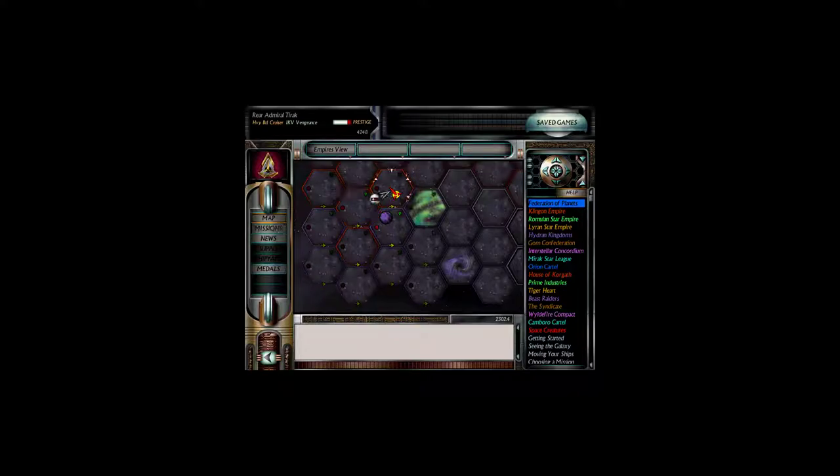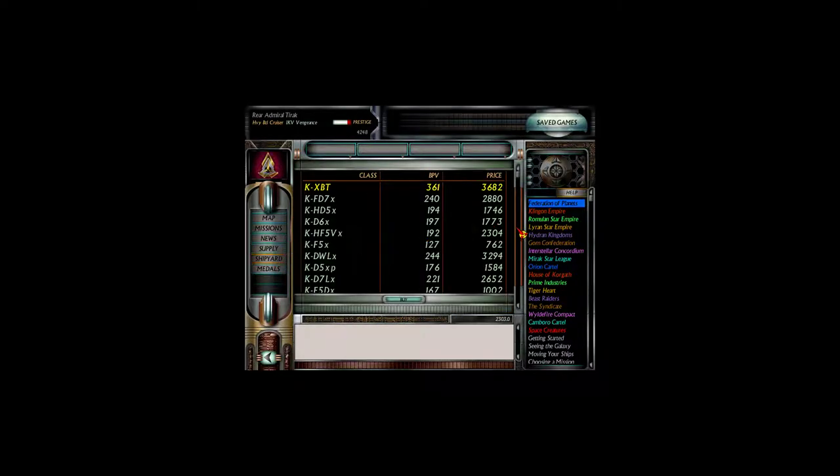We cannot afford to go on missions because we need supplies. We're also going to check the shipyard. How much is our ship worth right now? It's worth about $1,100, so we'll keep that in mind.